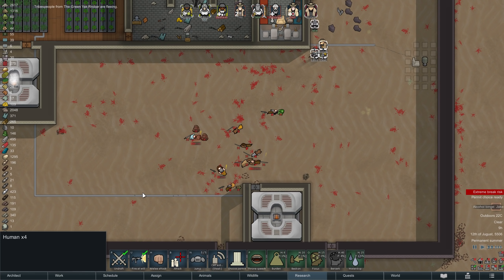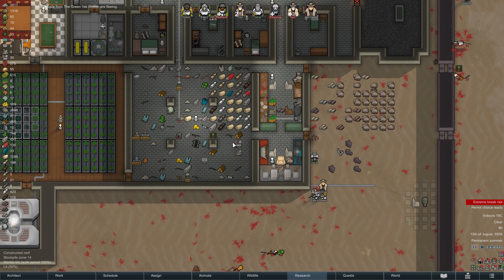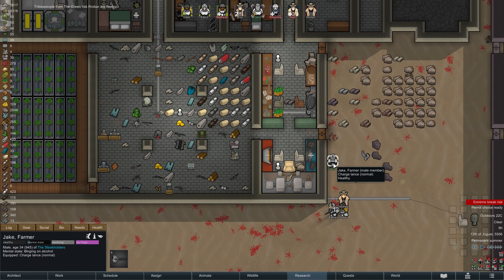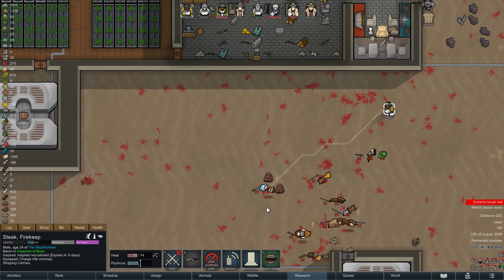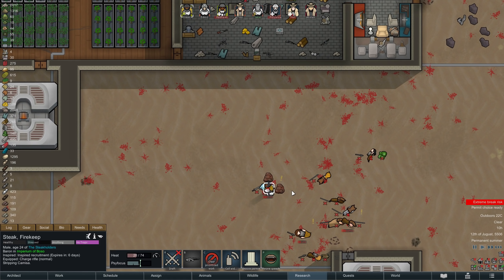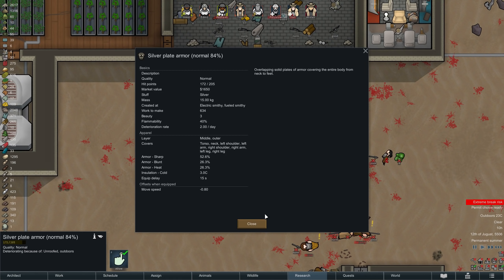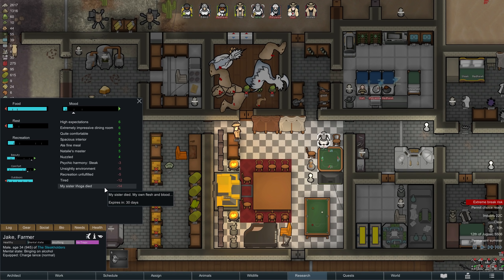Just as the last enemy falls and the final group starts to flee, Jake suffers a mental break — understandable, since none of our colonists got much sleep last night — and timing-wise probably the best possible moment, as we now have at least a small break in the action. We are using that break to quickly strip a woman's silver plate armor, which is simply too valuable to leave behind. We can also see one of the reasons for Jake's mental break: his sister was sadly among the enemy casualties.